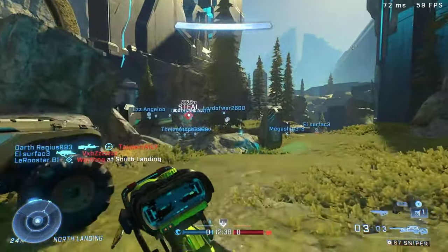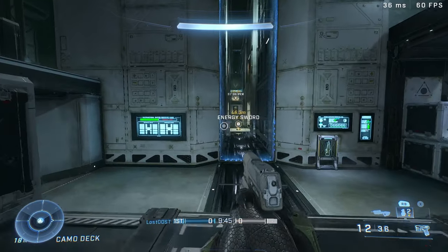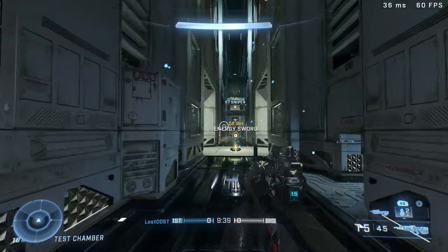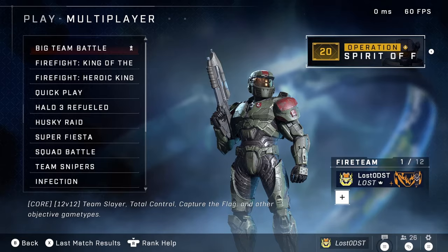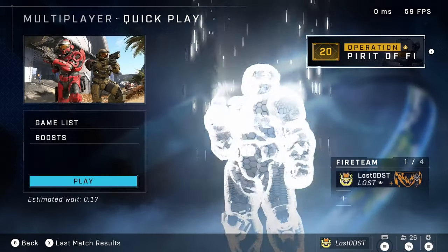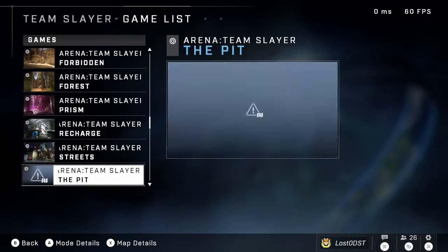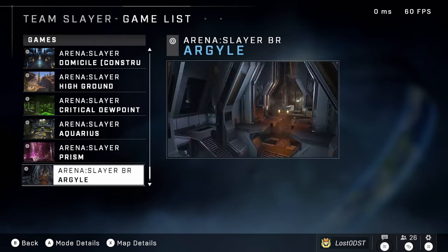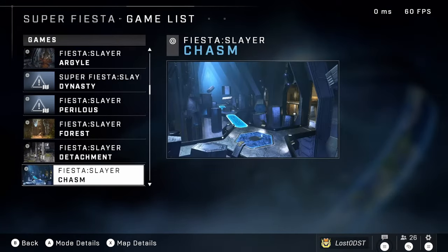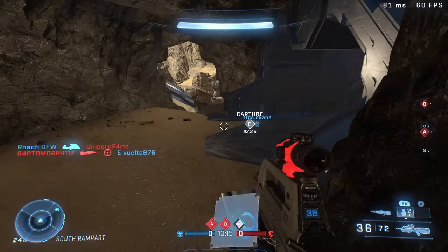Something really weird with this new update is that the Illusion map — which came out with CU29 and was one of the better maps Infinite has to offer, even if it was pretty three-laned — got completely removed from every playlist. It's not in Team Slayer, Quick Play, or any other playlist. I don't know if that was intentional or if they just can't add more maps, but it's completely gone unless you do custom games.